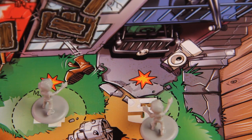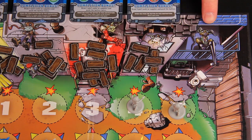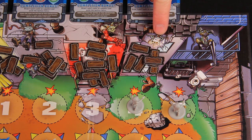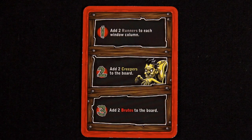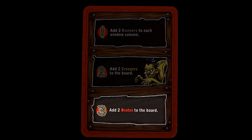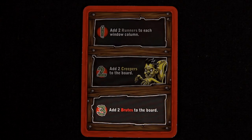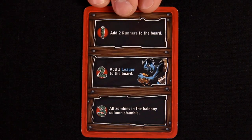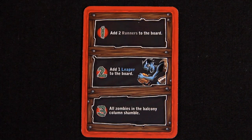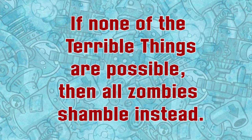If the last barricade token is removed from a location, an overrun occurs. Remove the contraption in that location from the game. Additionally, if a zombie would smash into a location that is already overrun, it instead smashes into the next location over in the direction of the workshop door. Sometimes it will not be possible to do one or more of the Terrible Things listed on a card. A player cannot choose an option if all required zombies are already on the board, or if the terrible thing would have no effect. In order to choose a particular Terrible Thing, a player must be able to do exactly what it says. If none of the Terrible Things on a card are possible, then all zombies shamble.